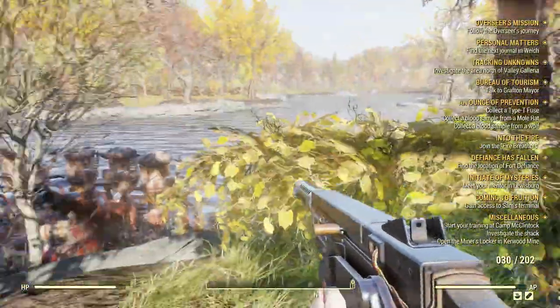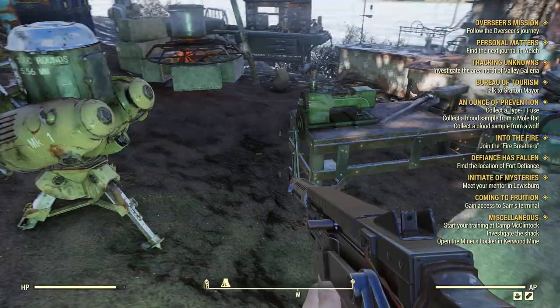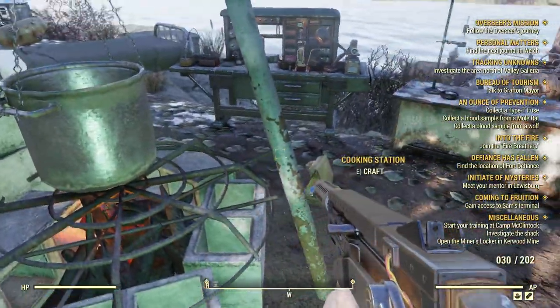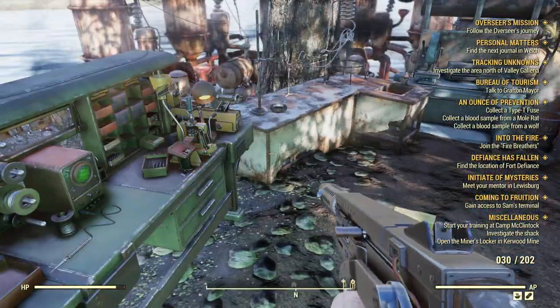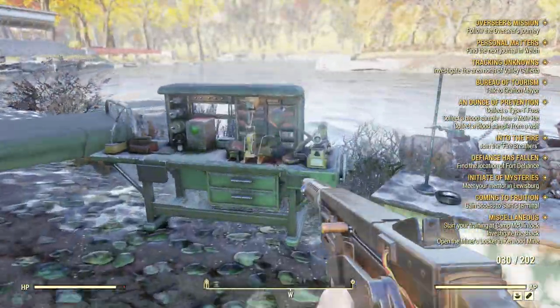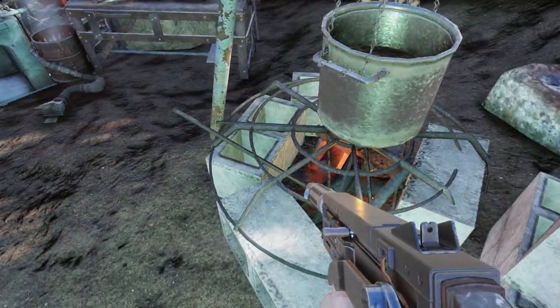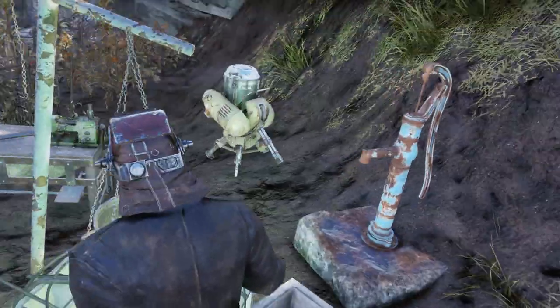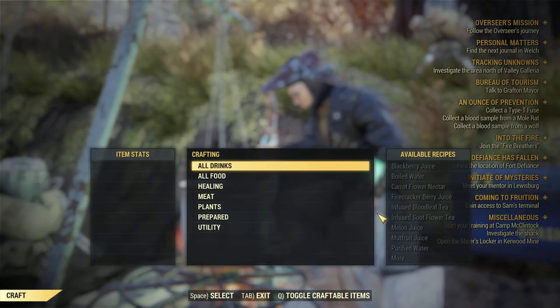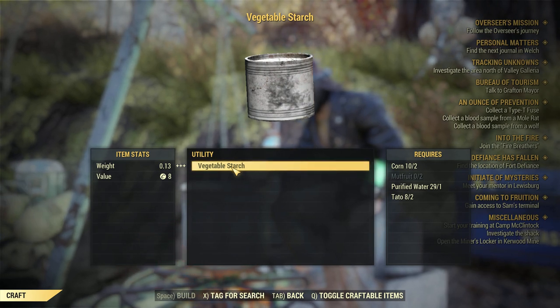The biggest problem people seem to have is finding all the necessary items for the base, because you spend a lot of time searching. As you can see, you have a bed, a cooking station, a water pump, and a crafting station. Now, why do you need those specific plants?